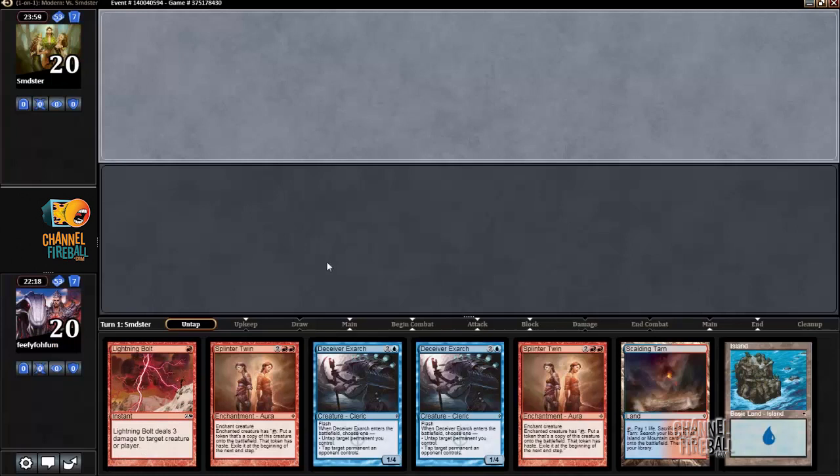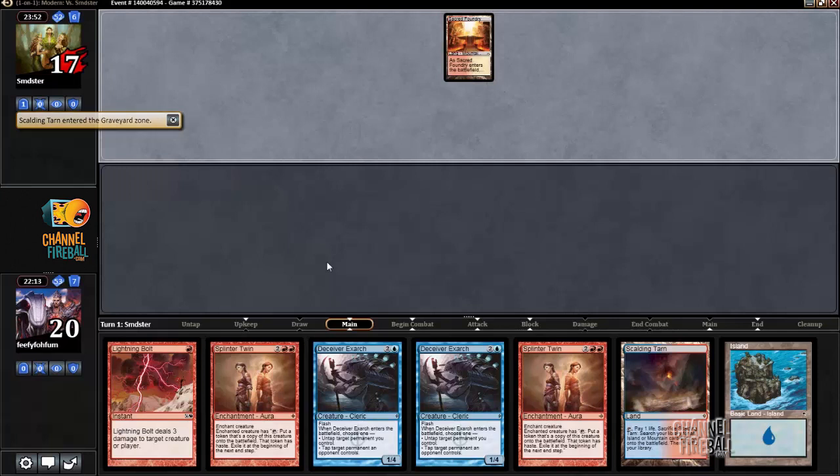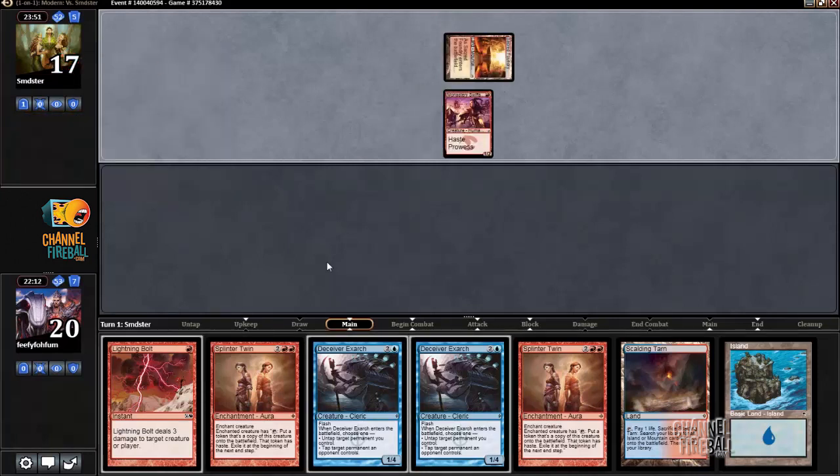I'm back for game two on the draw and this hand is great — I have removal and the full combo. I just need to draw two lands, and Exarch does provide a decent amount of utility in the meantime; I can tap a creature or land.